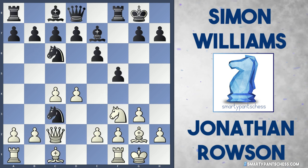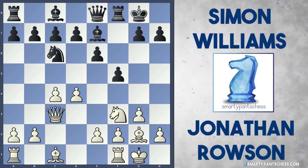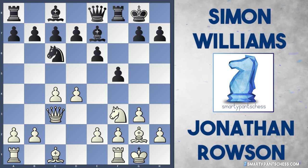I think Rowson played a better move though — he just played Queen takes C3, saving him from doubling his pawns. Williams then played Queen to E8, preparing ideas like G5, maybe Queen H5, his usual attacking systems.